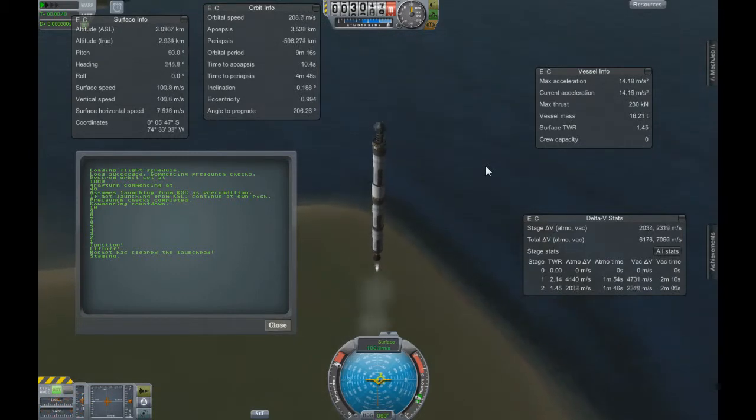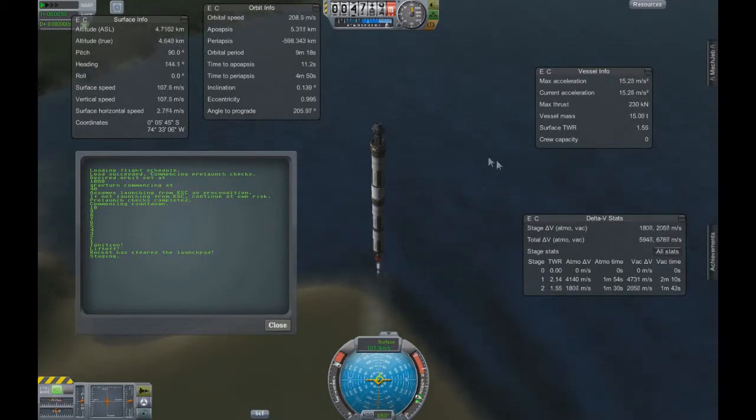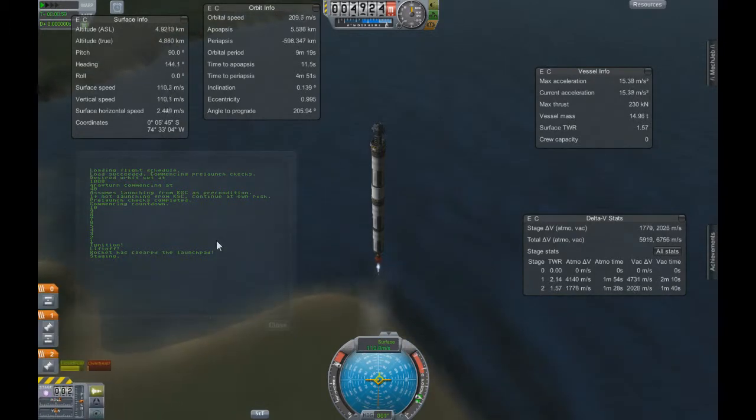There's the first stage gone now. Commencing countdown — ignition, lift off! The rocket has cleared the launch pad, which means it has ascended to at least 100 meters. Then it goes into staging, and when it enters staging it just stages as normal. I'm going to show you some more info on this rocket.